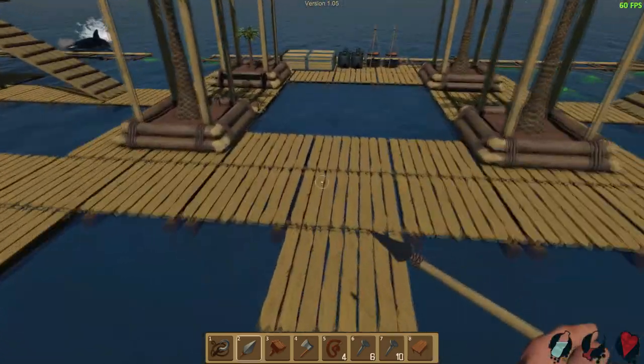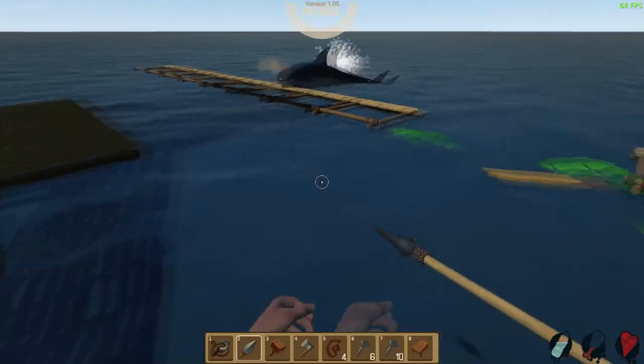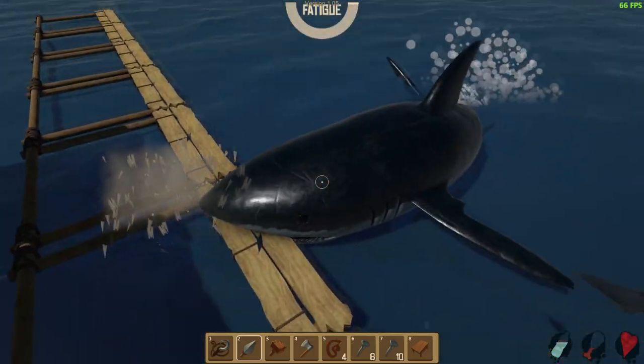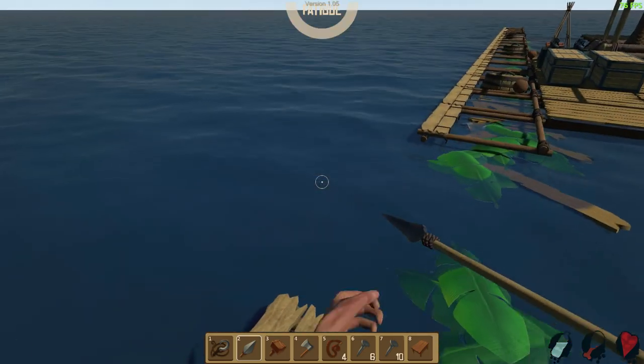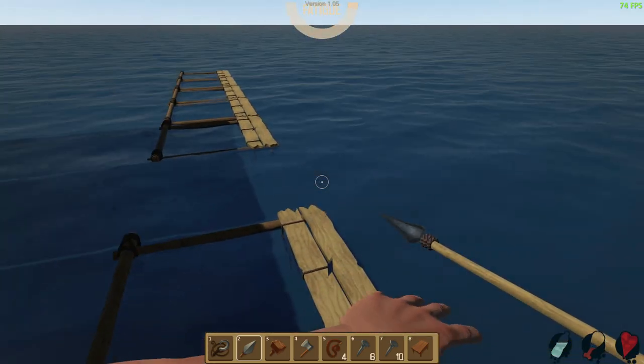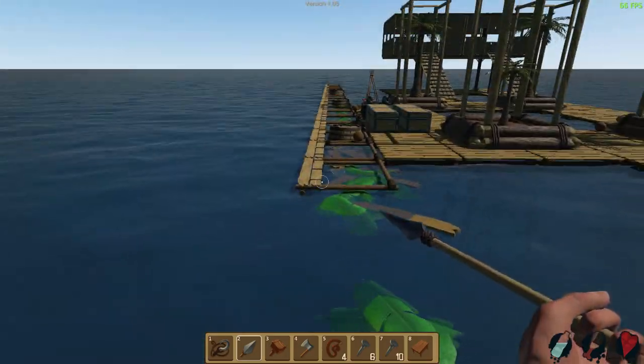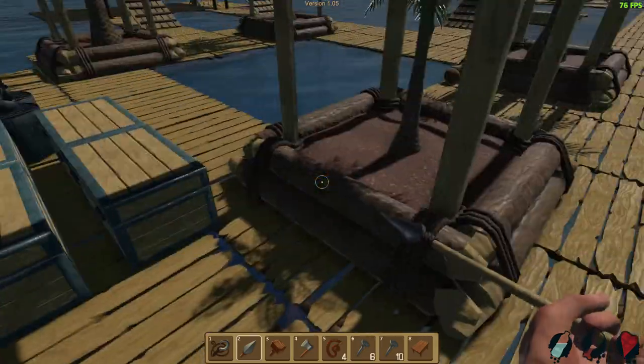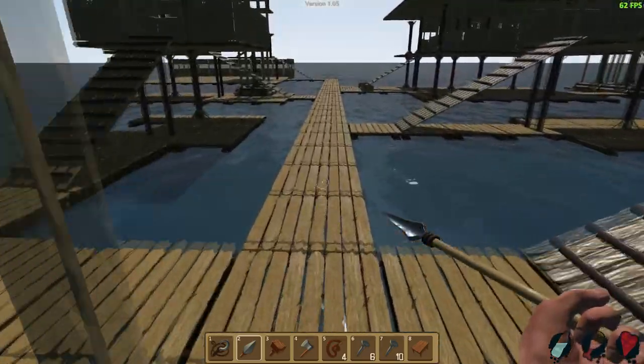Oh look at this. Has the shark changed? Shark looks a little bit upgraded too. The sounds — like the damage to the shark has changed too, like when you stab them. Also, another update says you don't get stuck in the terrain anymore when you go in there, so that would be fantastic. Frigging sharks get in the way while I'm trying to put this damn thing down.